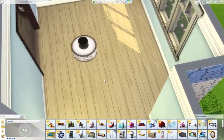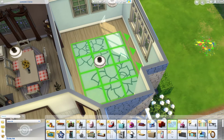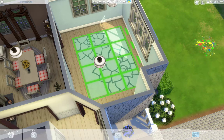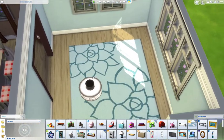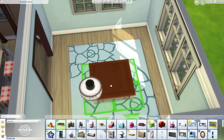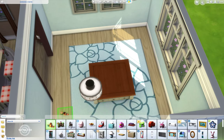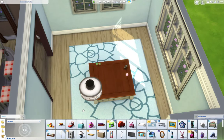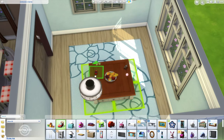We'll get into that in a second because right now we are going to work on the living room. There's a lot of stuff that's going to go into this little room because it is definitely a family room. First off, I gotta do bb.moveobjects. Also I put a ton of these little toys because with the family I made specifically for this build and stuff like that, you know, with the new game pack.